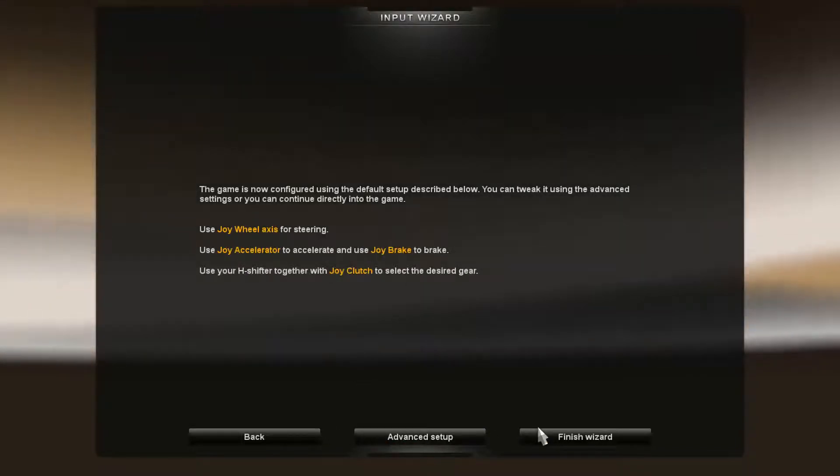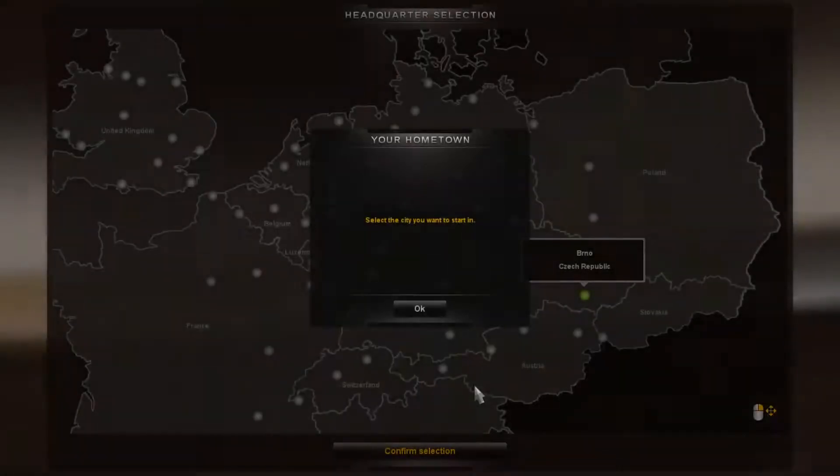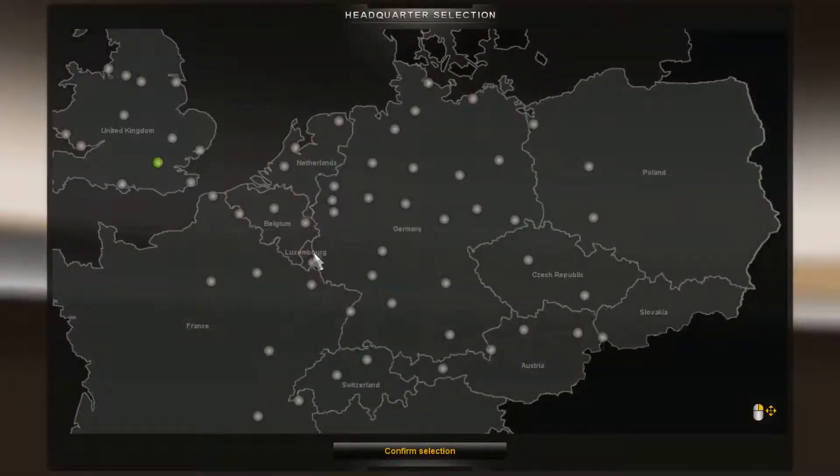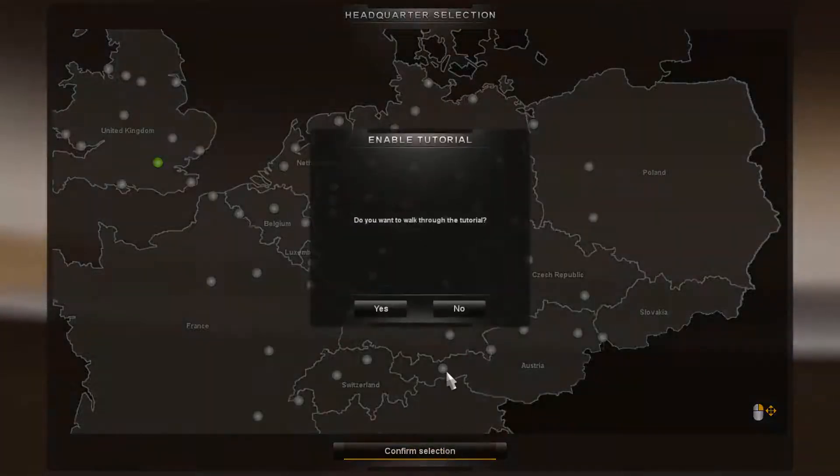Back, advanced — no need for the finish wizard. All right, select the city you want to start in. As I am from London, I'm going to choose London. Confirm selection — yes. So first I am going to sort out some settings for the wheel, such as indicators, look left and right, and attach/detach trailers.